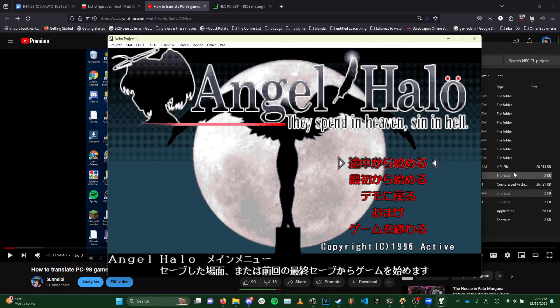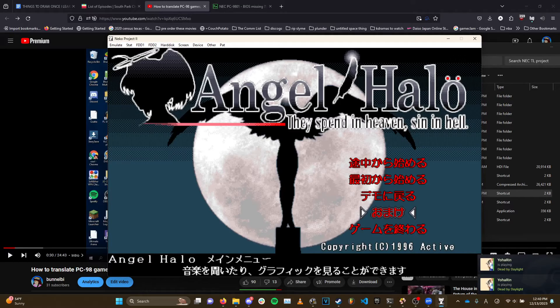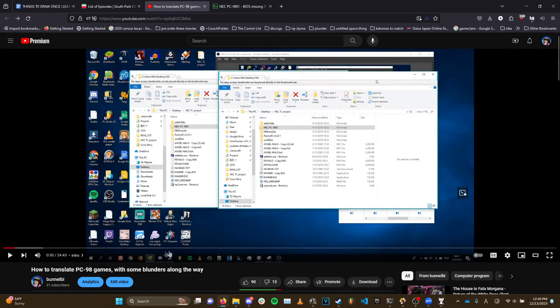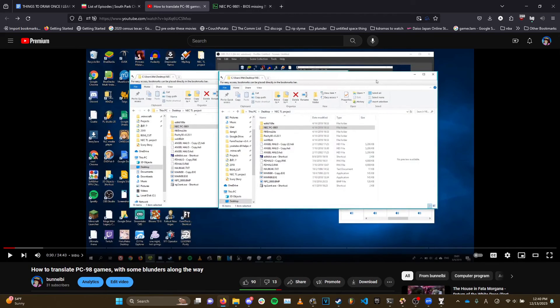That's basically the process. You do this with menu items, with dialog, and anything that is rendered as text in the game — theoretically all of it should be editable this way. As you can see, some things like title graphics are images and won't be in the data file, but all the text-rendered content should be translatable. Anyway, thanks for watching — I appreciate it. Hopefully this is more helpful than the previous video, and I'll probably make some follow-up videos elaborating on different situations and nuances of the translation process. This is a good starting point.